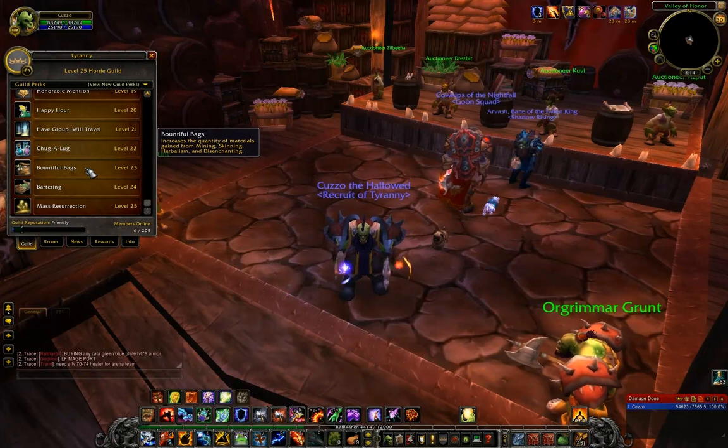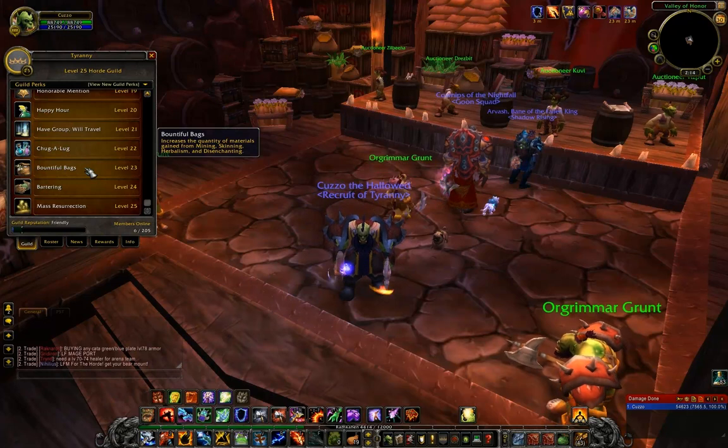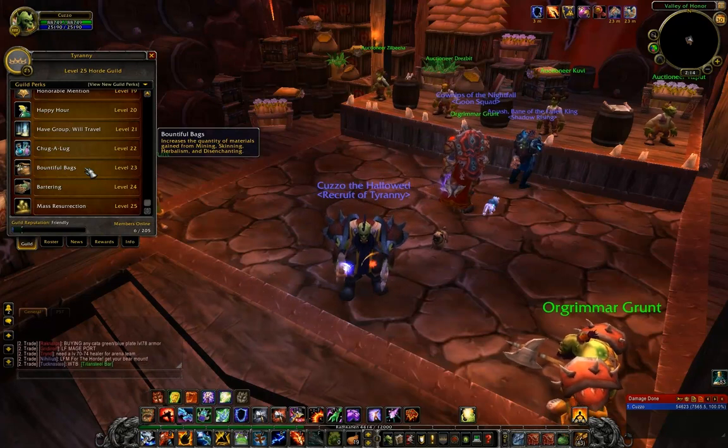Also if you're in a level 23 guild you get the Bountiful Bags perk, which increases the quantity of materials gained from herbalism, mining, skinning, and disenchanting. I probably got an extra 2 or 3 stacks of Whiptail just from Bountiful Bags, so it definitely helps if you have that.